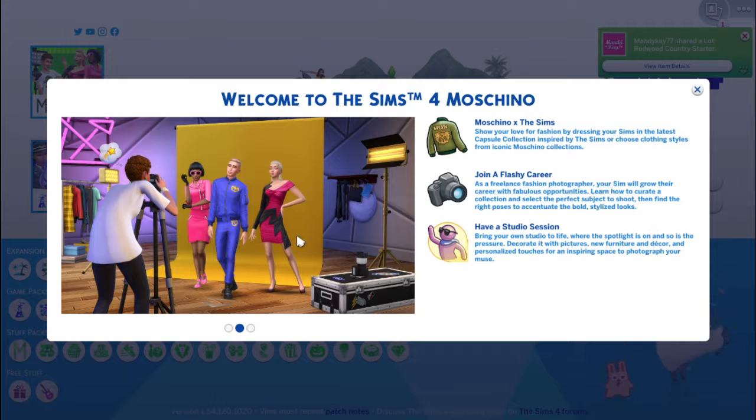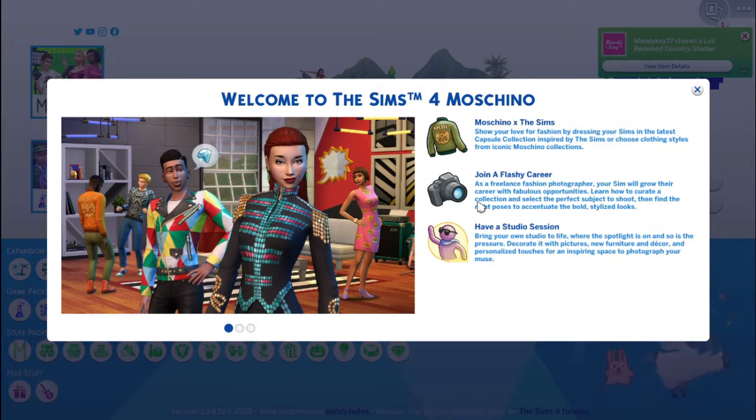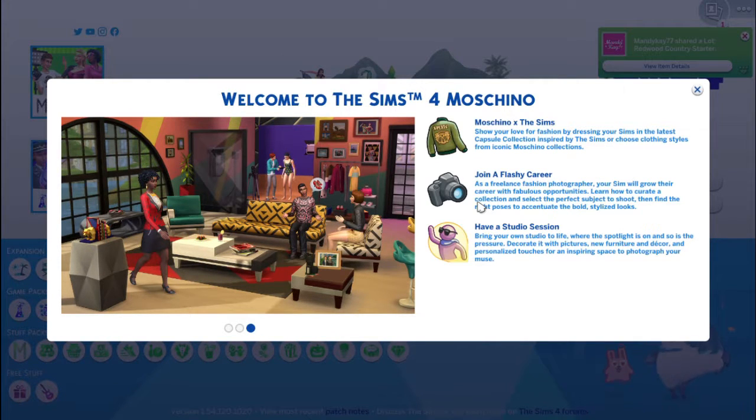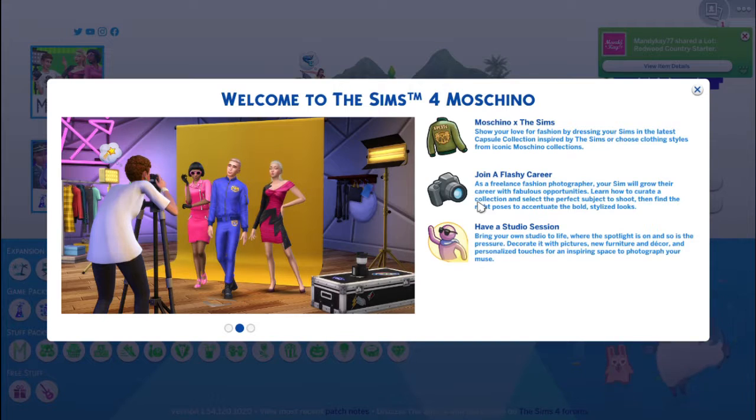I know people are commenting and comparing this to the My First Pet stuff pack, but I don't agree with that because this pack is one in its own. You don't have to have Parenthood or Get to Work or anything for it to actually work — it's all used with base game things. And for $10 you can't actually beat it. I mean from what I've seen, like the pictures, especially for me because I love to take pictures and it's hard when you don't have the right kind of things or ability to take pictures of your family.